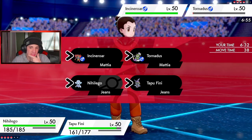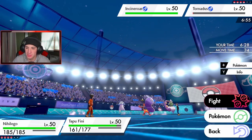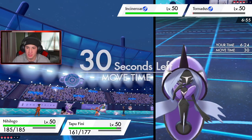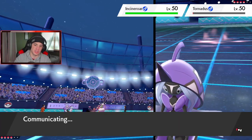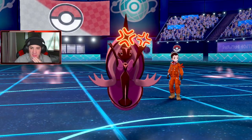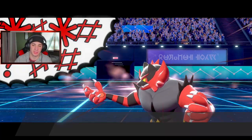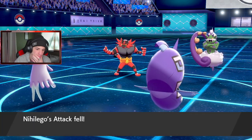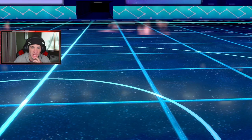Do I set a Trick Room to stop it from outspeeding, or just Icy Wind it down? Actually, I'll just Icy Wind — pick up the KO on the Thundurus and do some damage to the other. That's gonna Taunt me — that's fine. We're Icy Winding. It can Taunt me so I can't Taunt back. Parting Shot can come in here. The hello is on a Focus Sash which is wonderful. I might swap Nihilego out.